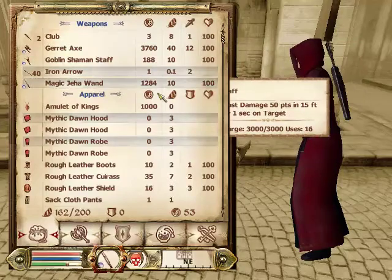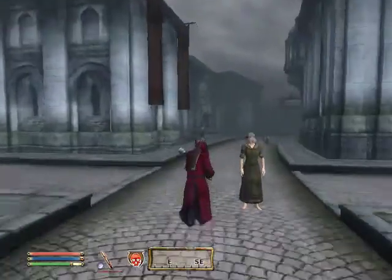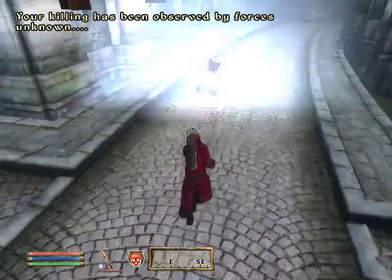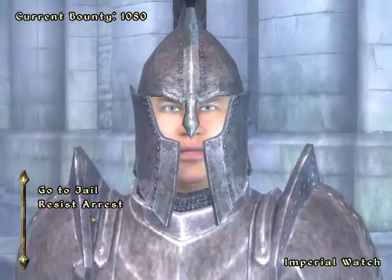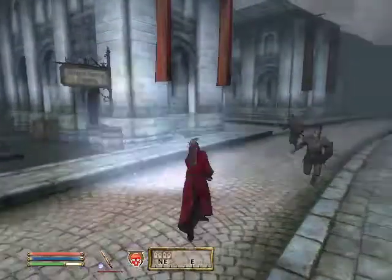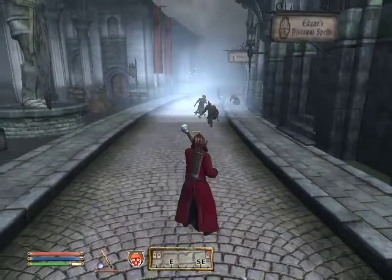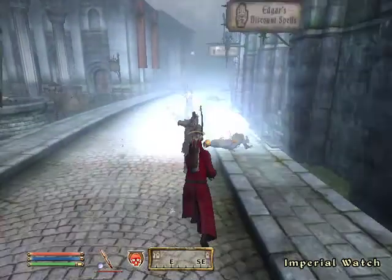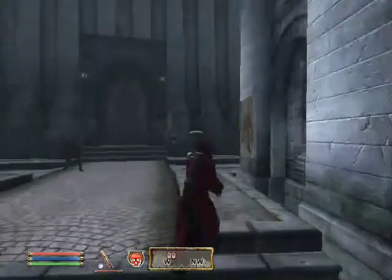And the next one is the Magic Jeha wand, which is awesome. This is like a really, really powerful wand. Oh, lag. It's really laggy, but you can see that it really works, and it's pretty fun.